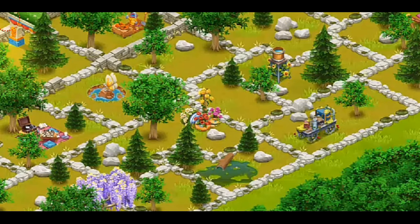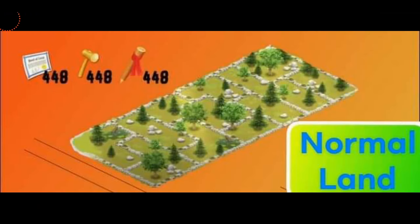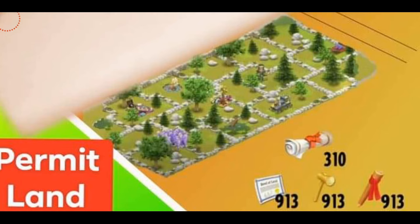Expansion permits are really challenging to get — they're not that simple. I'm kind of nervous but also happy because I do like land. If you don't spend a lot of diamonds or don't play your game a lot, you just cannot open this land faster. In total, you're going to need 448 of each expansion tool to unlock the upcoming normal land. For the permit land, you're going to need 913 of each land tool and 310 expansion permits — that's a lot.